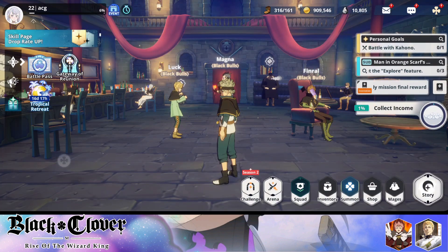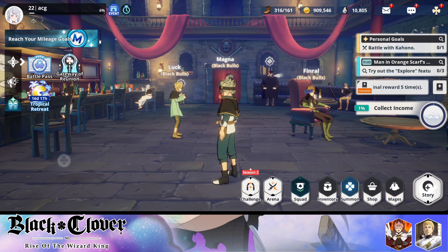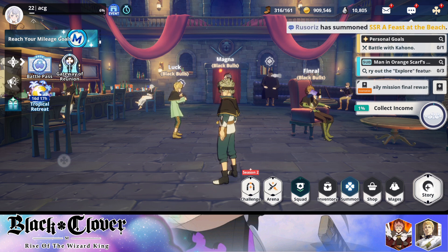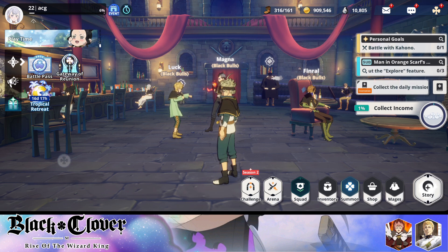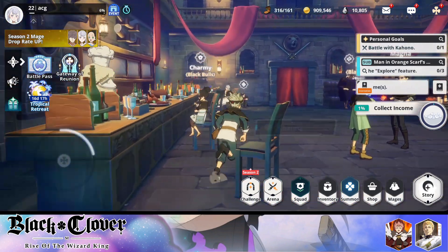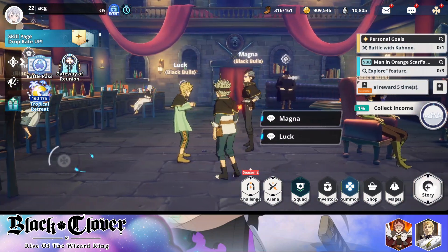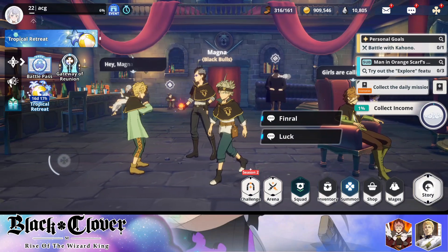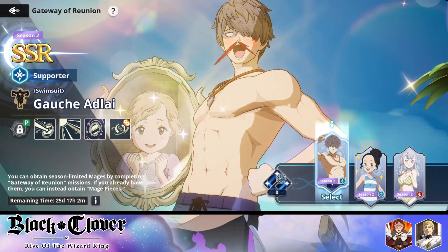You can get Noel — one of the best characters — for free, and you also have resources to summon on banners with so many good characters. Next up is Julius, and once again you have a lot of resources saved up because early game gives you so much. After Julius and Noel's banners are gone, the rest of the banners you don't necessarily have to summon on as a free-to-play player — you're set with Noel and Julius. And let's not forget about the Gateway of Reunion.